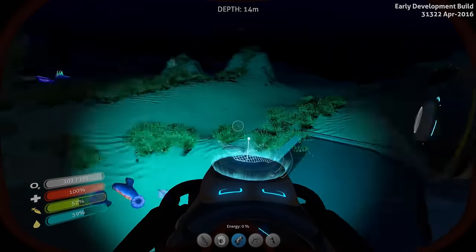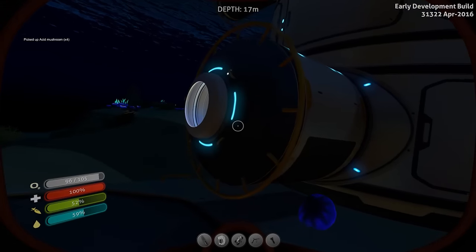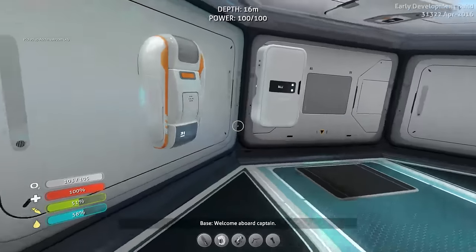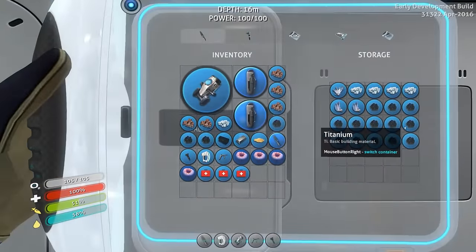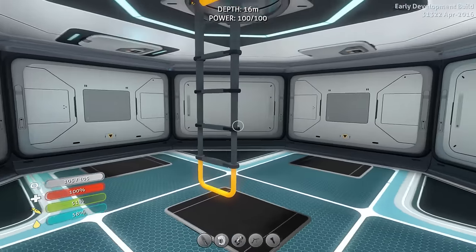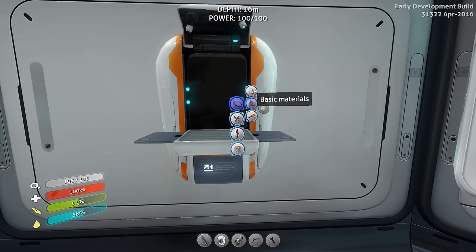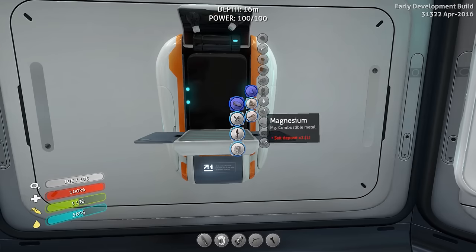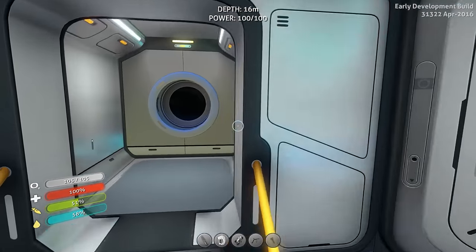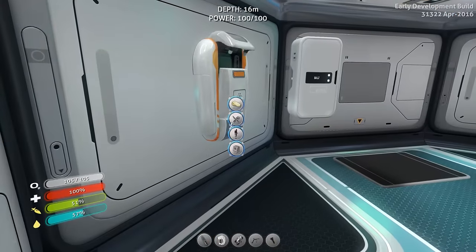Now we have the ingot. I believe I have lubricant back at base. We might just want to pick up these mushrooms real quick and make a battery to recharge our Seamoth. I know I have lubricant somewhere. I think lubricant is just made from the seeds, so I'm not really concerned. We'll just do that real quick — battery, battery, battery, we need a battery.